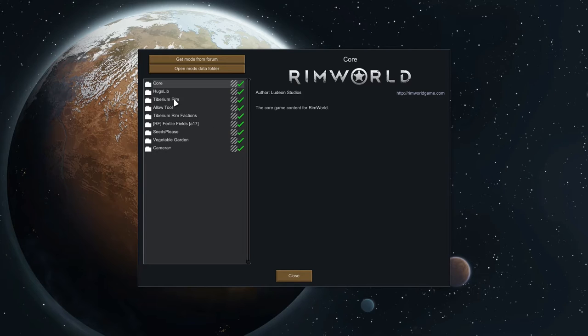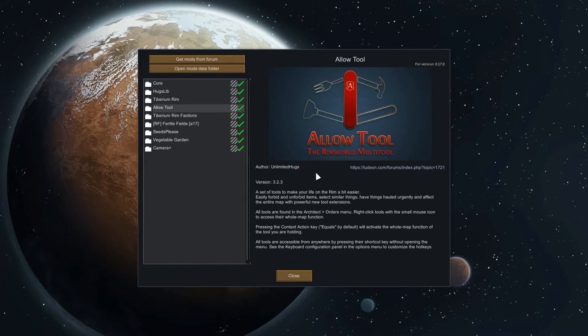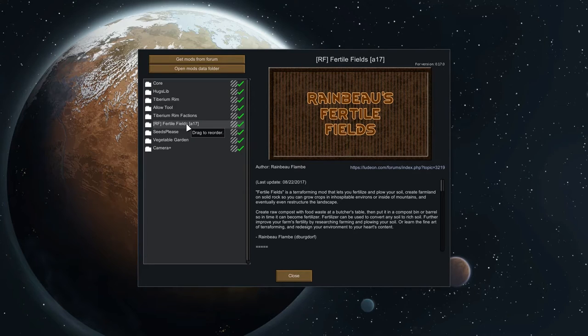We've got Tiberium Rim of course, and the Factions mod. I've got the Allow Tool — I really like the fact that you can allow all items on the map with that. It's also got a speed mod with a 'haul urgently' portion to it. We've also got two new ones for me: Rain Bees and Fertile Fields. This looks pretty interesting because you can actually turn any area into a growing zone.